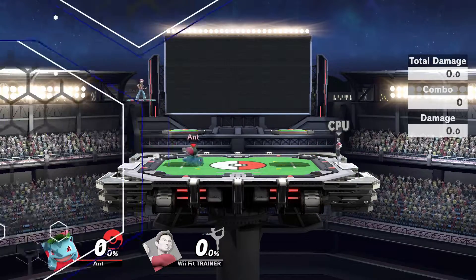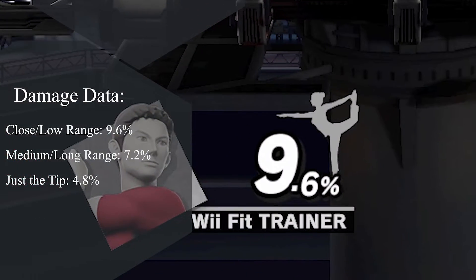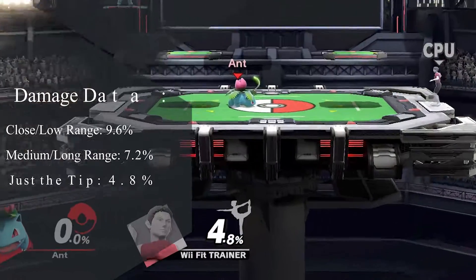The damage values go as follows: 9.6% at close range to low-medium range, 7.2% at medium to long range, or 4.8% at the end of the animation.